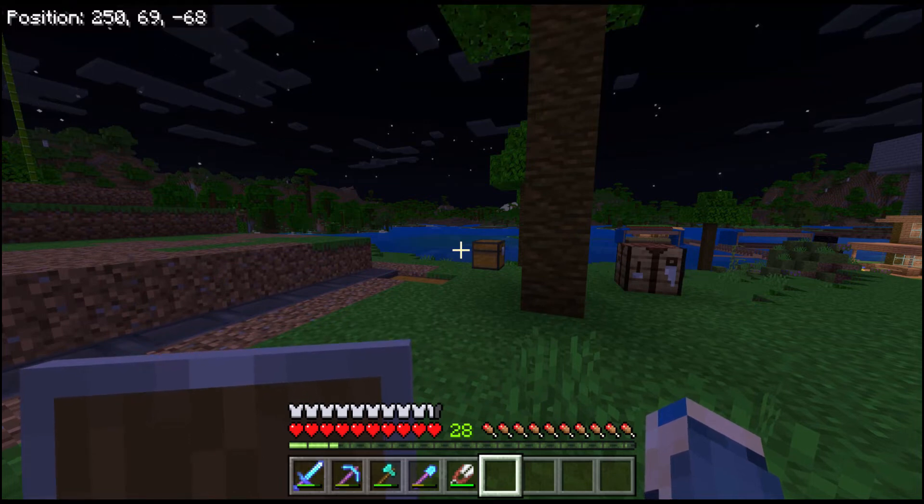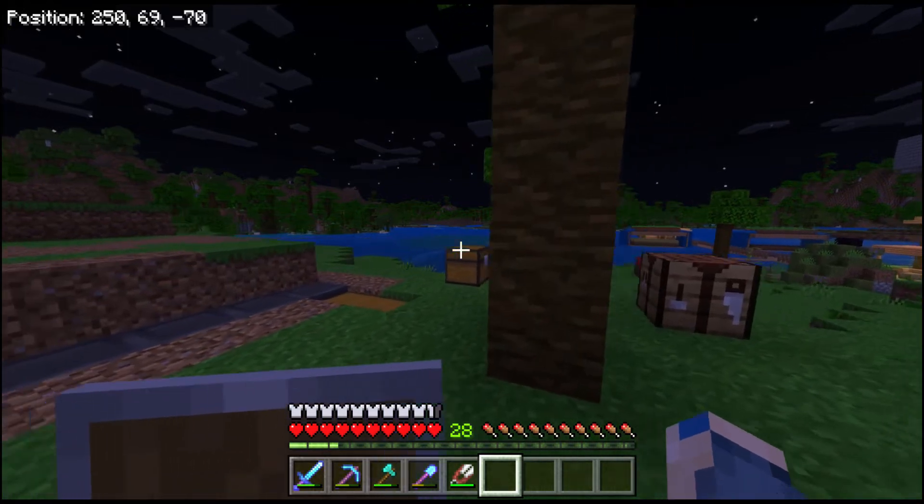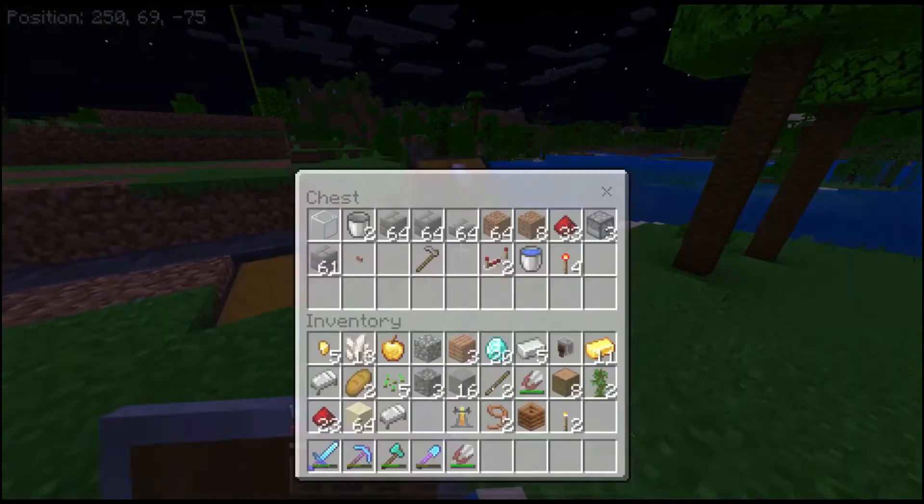Hey guys, this is episode 28 of the Squismobile Land, and we're gonna be building Wee Farm, taking bricks and air from. So, these are the materials you're gonna need.